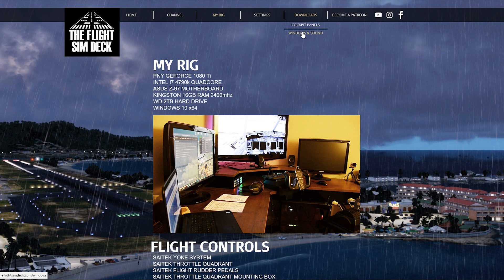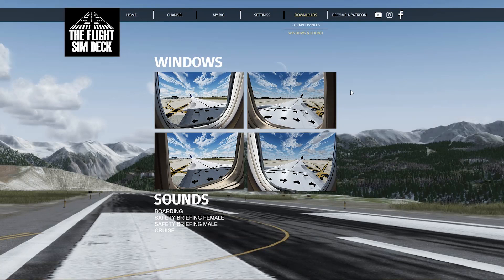I also have Windows and Sounds. I have these window images — actual shots I took in a 737 — and you can use them for free. If you're taking a picture and want to post it on Instagram, you can overlay this. There are even ways to do it so it shows up in the simulator — there are tutorials on how to do that. The glass is taken out so whatever you put it over, you'll see. I also have sounds I've recorded on flights.